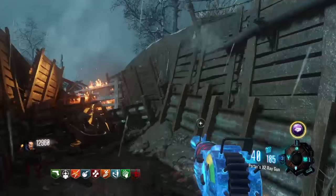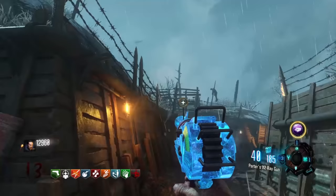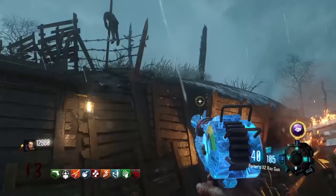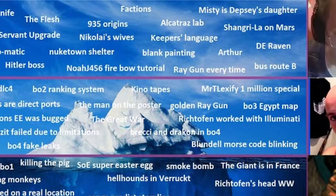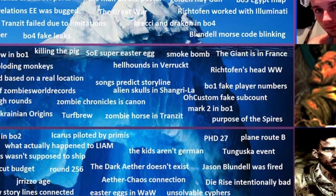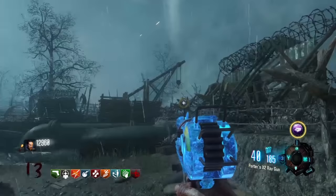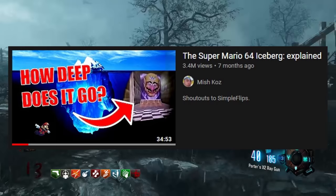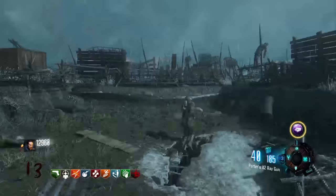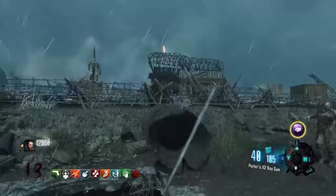Iceberg lists have been something I've enjoyed looking at and watching videos on. But you're probably wondering — most people will know but for those who don't — what is an iceberg list? Icebergs are a series of trivia and information about a certain subject in which the information gets more obscure and not as common, and usually tends to be more creepy the further down it goes. Each iceberg can be about many different things, such as the Super Mario 64 iceberg by Mishkoz, which is literally what I got inspiration from. Much like an iceberg in real life, there is always more than there appears to be.